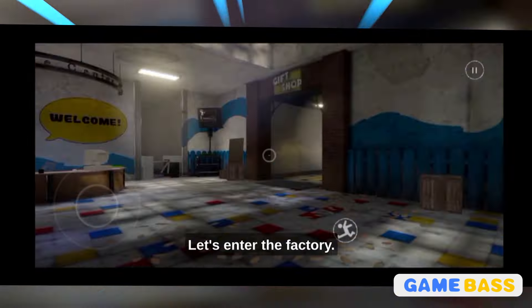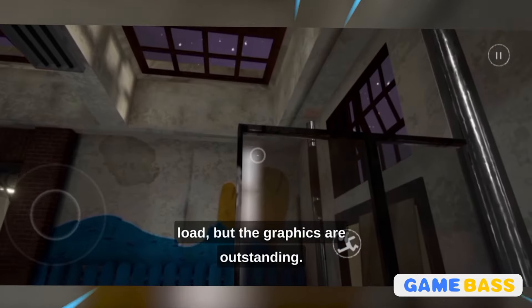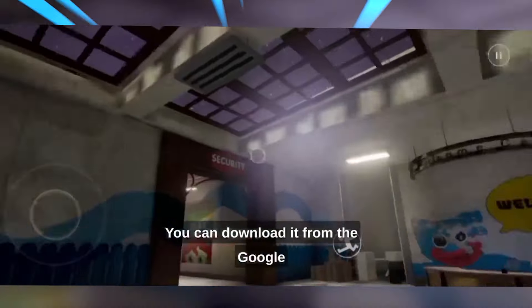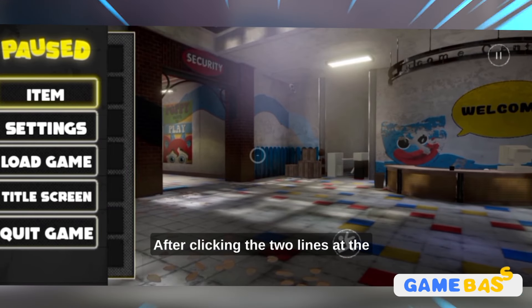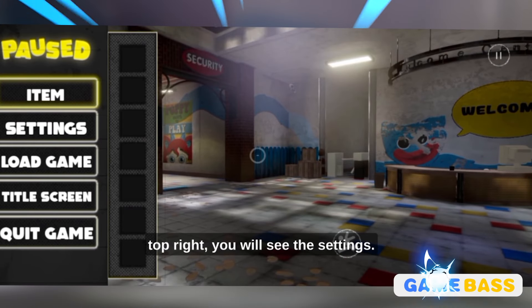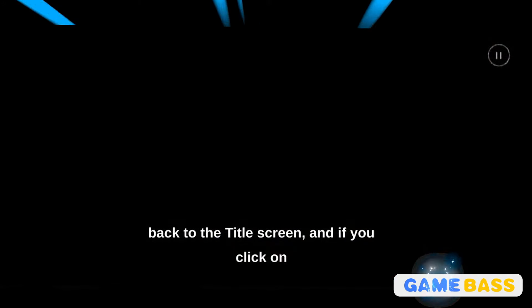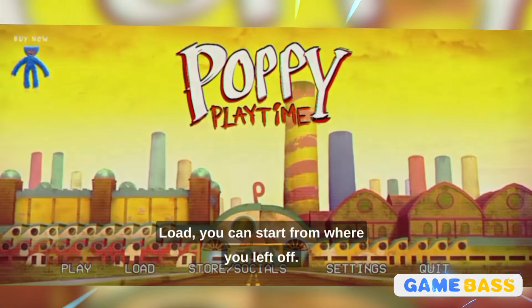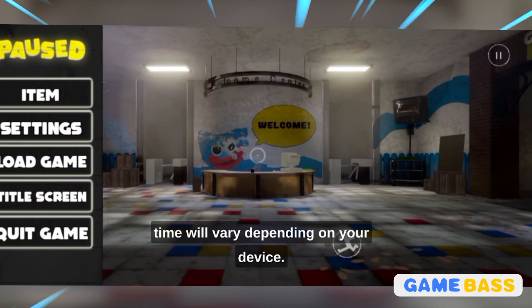Let's enter the factory. It takes a bit of time to load, but the graphics are outstanding. Everything is up to the mark and it's not very costly. You can download it from the Google Play Store or the Apple App Store. After clicking the two lines at the top right, you will see the settings. You can go back to the title screen or click load to start from where you left off. After clicking on items, it will take some time to load, and the loading time will vary depending on your device.